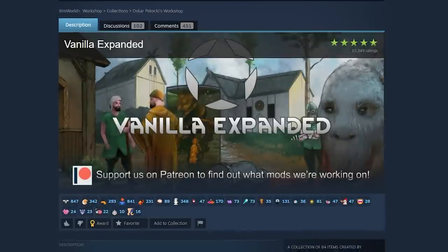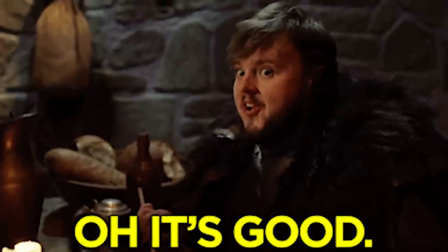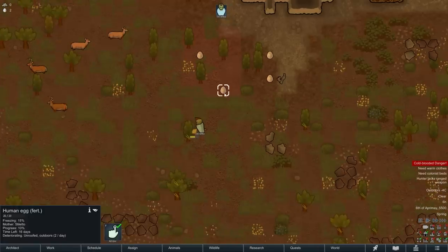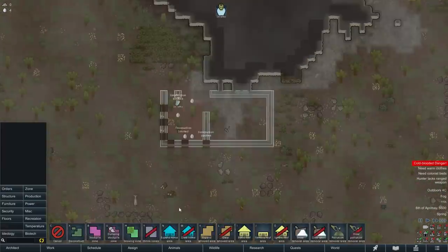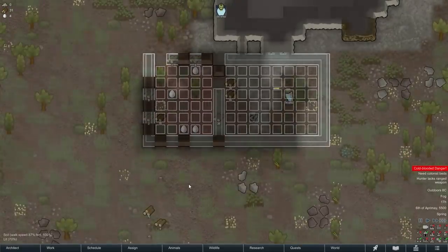Vanilla Expanded. We've said it before, we will say it again — Vanilla Expanded is one of the greatest lists of mods for RimWorld. Two stand out for Biotech: one, the Races Expanded, which uses the Biotech genes — as of writing the script, it only has the Sururids race. But I'm sure there will be new unique races on the workshop from Oscar and his team soon enough.